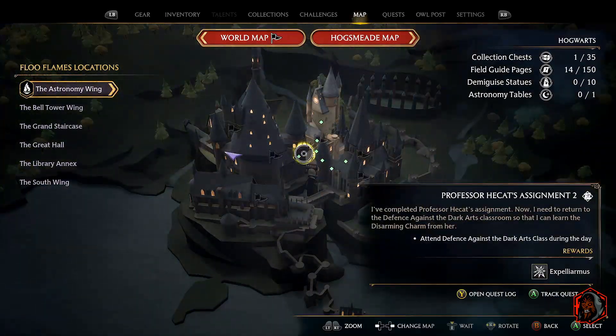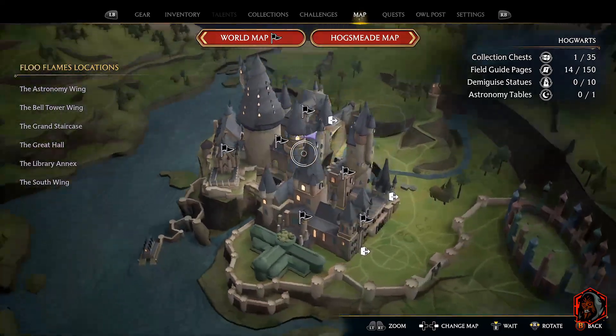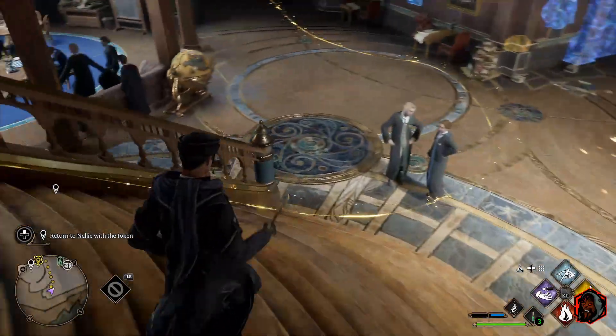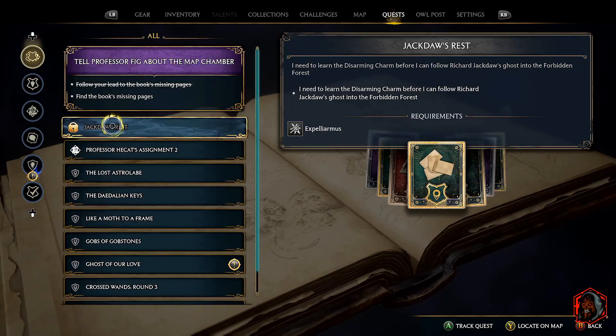The immersion is cool for the most part — you're running around Hogwarts. I've been to Universal, so it's kind of cool to see. The problem is when you don't have fast travel unlocked yet and you're trying to get from one location to another for each quest — it feels like you're running across an entire city. Hogwarts is big, but it gets tiring early on and slows the pace down. Once you get all the fast travel unlocked and start exploring new places, it's pretty cool.